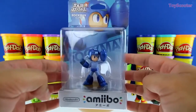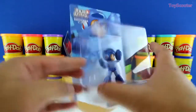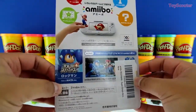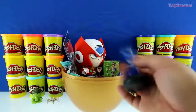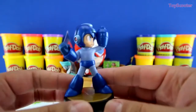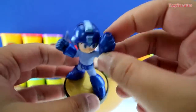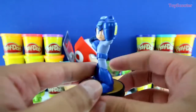Awesome! We got an Amiibo Mega Man figure! But in Japan they call him Rock Man! This looks like a little figure for a video game! Pretty cool! Here's Mega Man, AKA Rock Man - he has this awesome blue suit on, just like we saw on the egg! And you can see his weapon - it's a blaster connected to his arm! He shoots lasers and all kinds of cool things. It's pretty sweet!